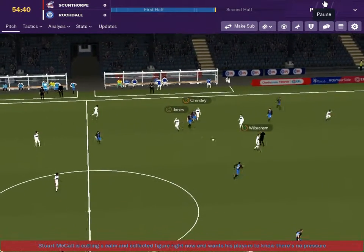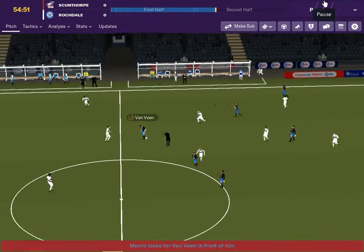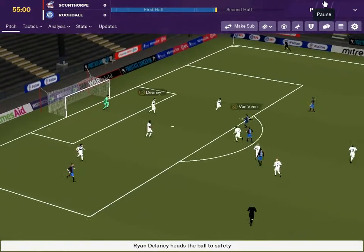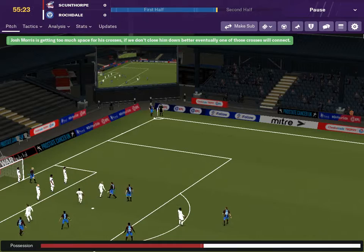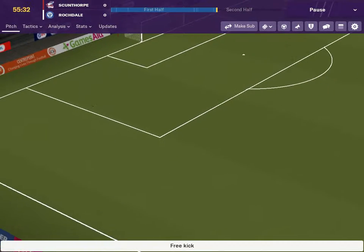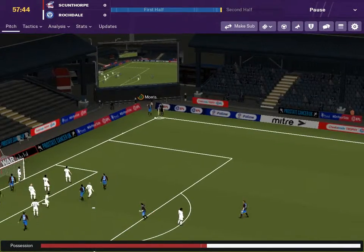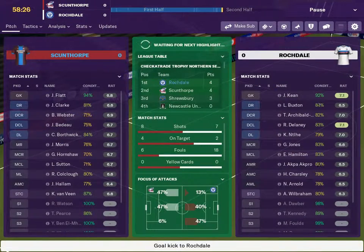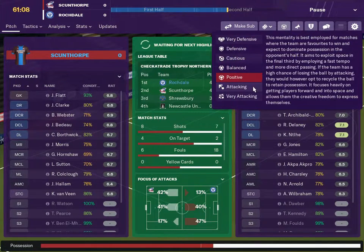Clark for them now. Jones gives it to Wilbraham - he gives it away to Van Veen. Josh Morris now is a good player. Kevin Van Veen, out of Ryan Coleclough. Van Veen shoots and Keane absolutely saves that one for a corner. Here's Morris putting it in for them. Free kick to us. When you look at Coleclough and Van Veen and Morris, it's kind of hard to work out how they got relegated. That one hits the crossbar and goes over for a goal kick.